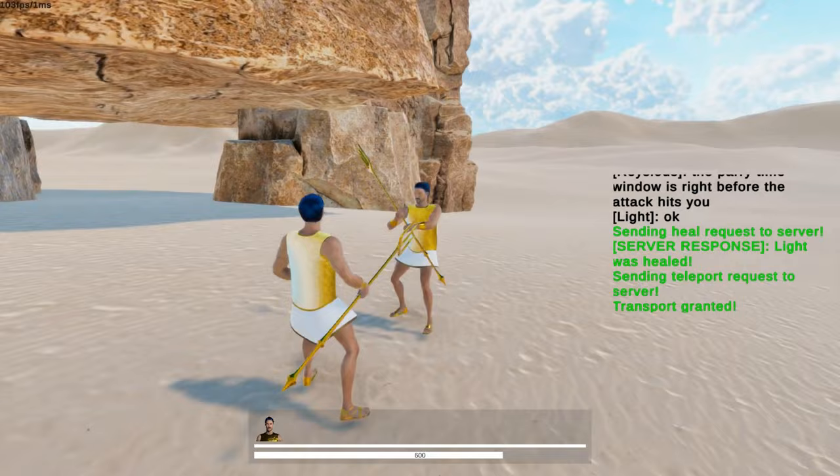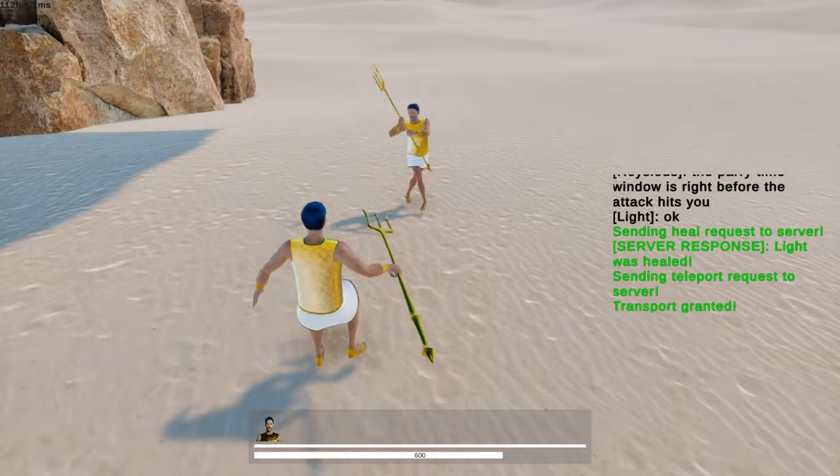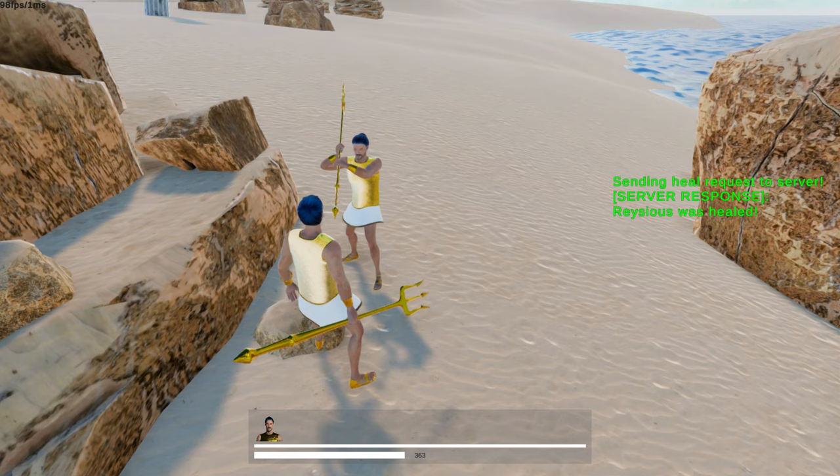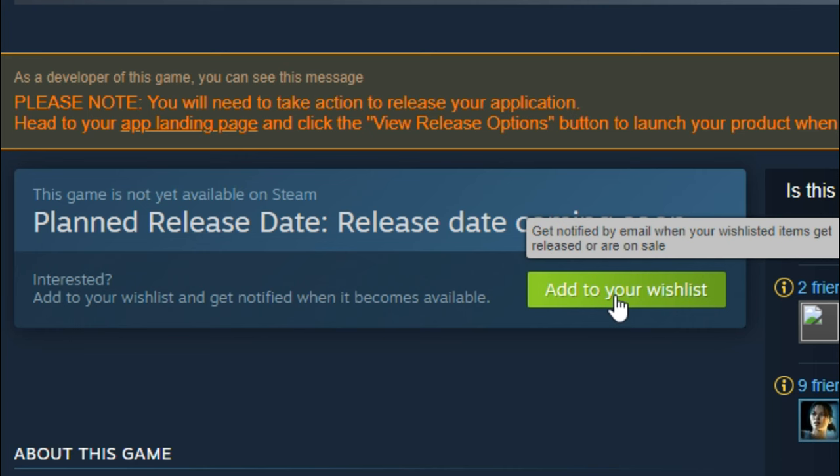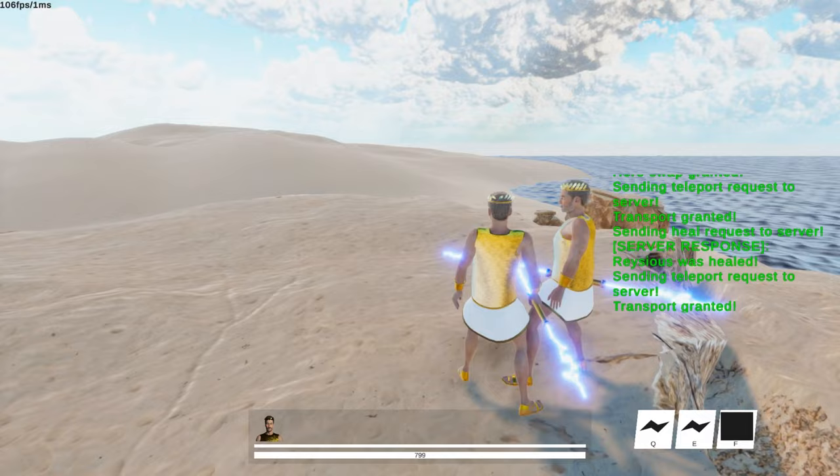I generally want to improve some of the current animations, add more animation variations, and improve the transitions — because currently things tend to look a bit weird at times. With that being said, don't forget to wishlist Olympian Nights on Steam — the link will be in the video description. Wishlists can apparently really help the game in the Steam algorithm later on, so I greatly appreciate each one.